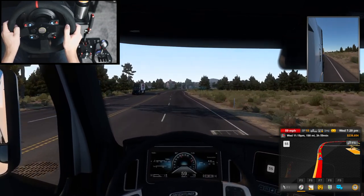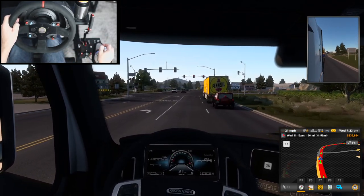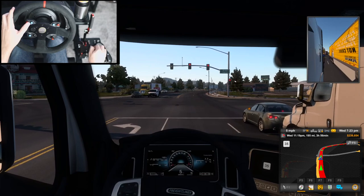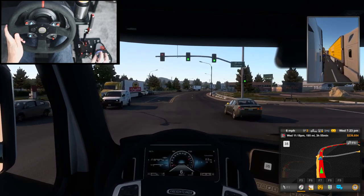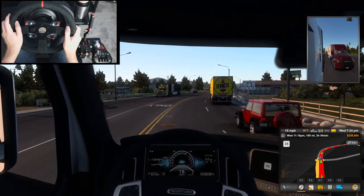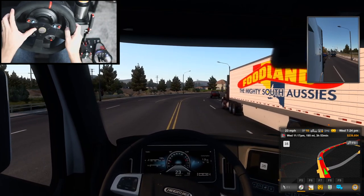Now we have to reduce speed up ahead. Finally I got up to speed, down to 35. Let's see if this thing stalls on me. There we go — I'm still in gear. I had to clutch down. We're going to skip a few gears here. This pencil oil truck is gone. Hot wheels? Oh, I thought it said hot wheels. The Mighty South. What are you guys doing in the states?